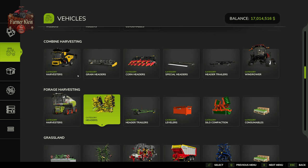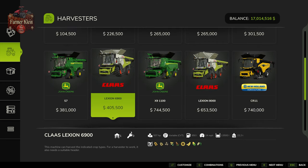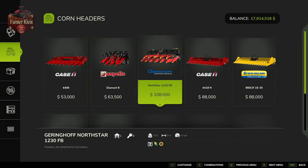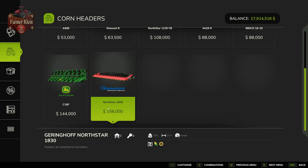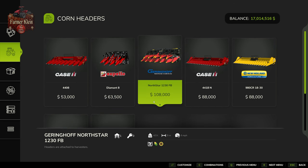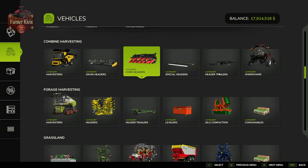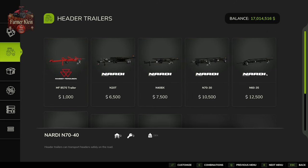For traditional grain harvesting, any harvester in the harvester category will harvest corn. We're using the Lexion 6900 for this video. For our header we need to go to the corn header category — we're using the North Star 1230 FB at nine meters because the North Star 1830 is a bit too wide for this harvester's pipe length. The 1230 FB folds up for easier road transport, while some headers do not fold and require a header trailer.